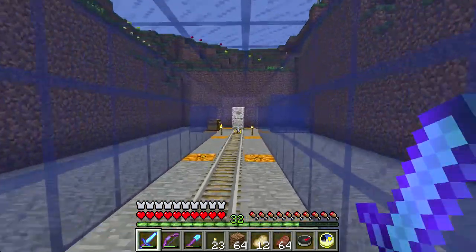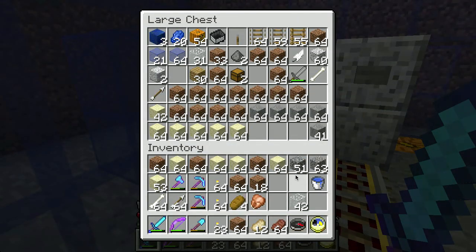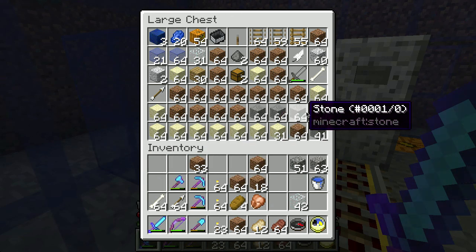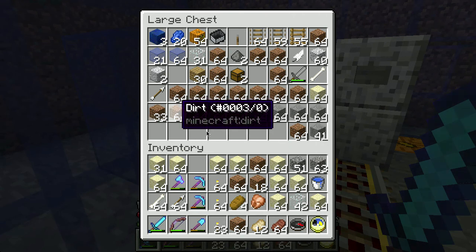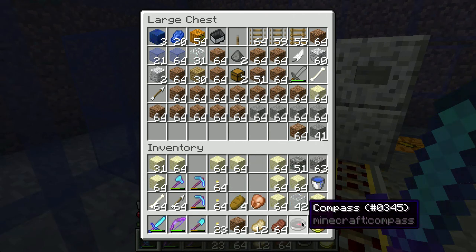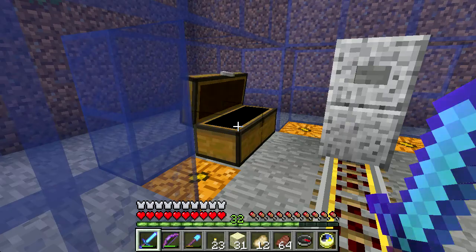Over here is a little launching station. I've got a chest here full of good resources. I need to pull the sand out, do that, and put the dirt up here. I'll hang on to some dirt and bring the sand up to the house. I've got plenty of smooth stone here, so I could go in and start fixing the floor over there.